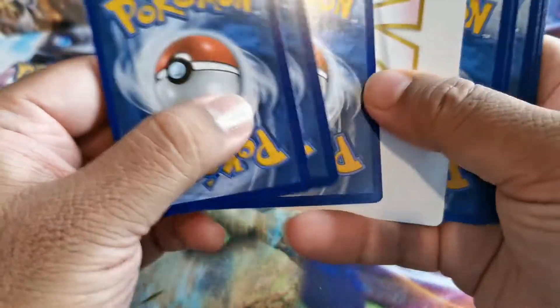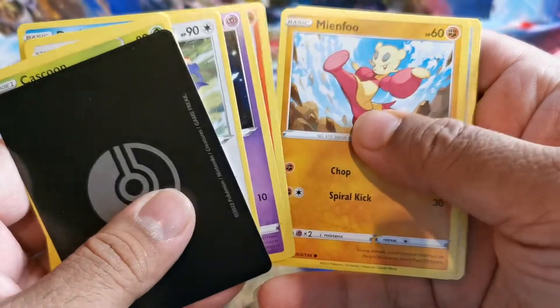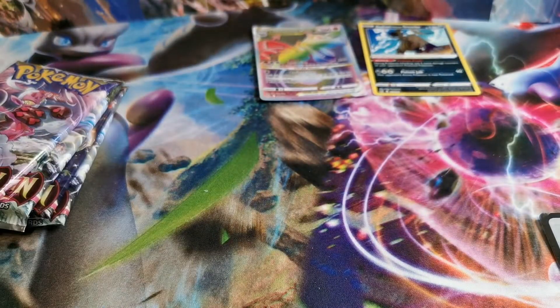Zoroark — oh, there's the V Star card. Lampent, Zoroark, Dusclops, Gastly, Litumeon — and the fable. All right.